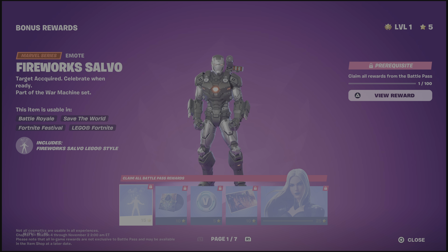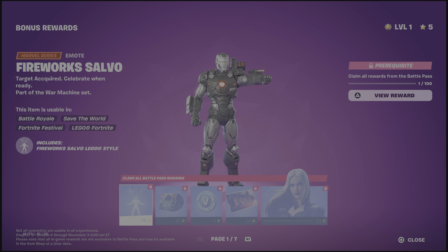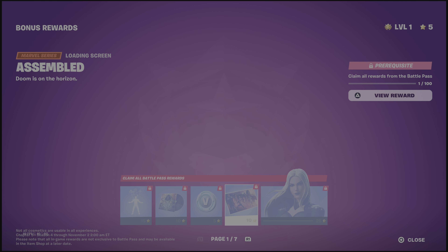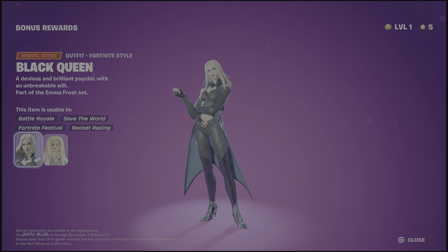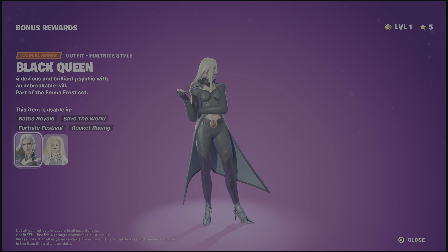Now that battle pass rewards are done, we move on to the bonus rewards. Fireworks Salvo — really meant for War Machine. For Latveria — I like that, it's very ominous and actually quite nice. V-Bucks. Assembled — the key art for this season as always. And then Black Queen — oh that turns Emma Frost from a mid skin into something quite nice, I like that a lot.